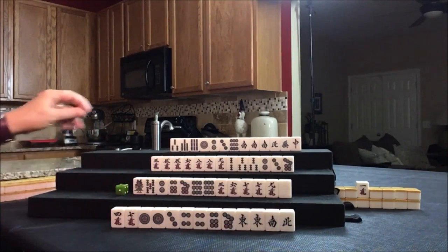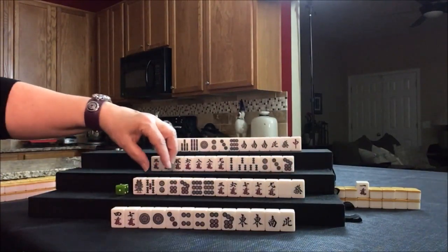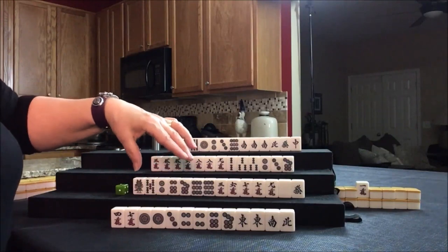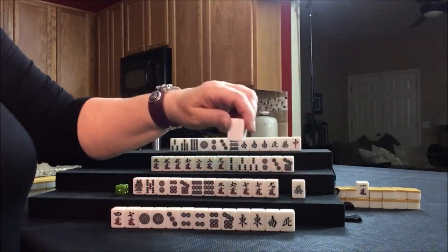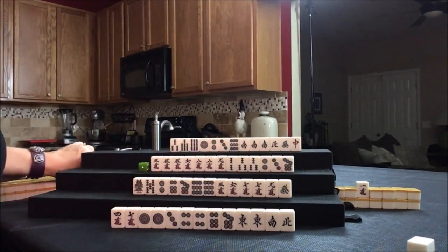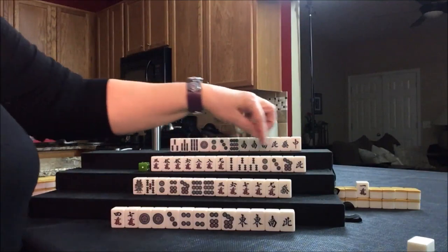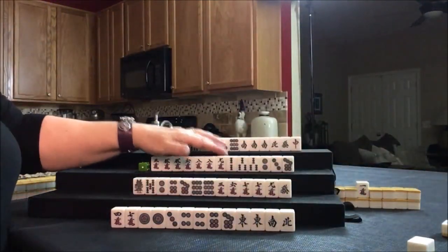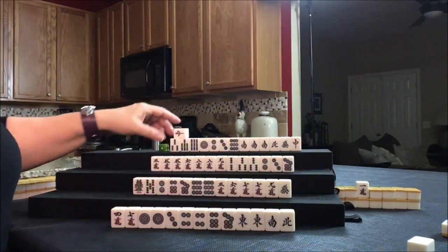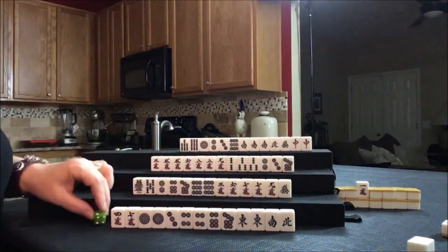Drawing for South — green dragon. We want outside hand, but single honors are not helpful. Number tiles are much more flexible when playing with chi's, which are three in a sequence. Let's discard the white dragon. Drawing for West — North tile drawn. We were thinking about maybe doing tanyao, so let's discard the North. Nobody can take that North. And drawing here — red dragon, paired up. Let's discard the three bam and draw for East.